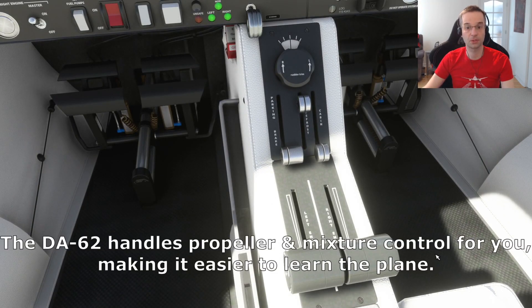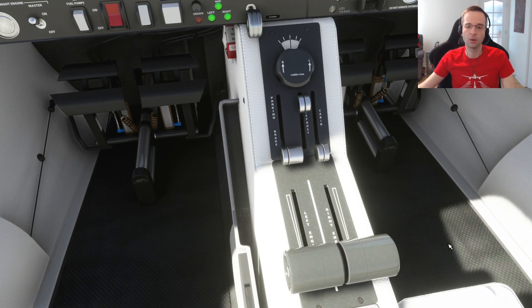On a plane with variable rate propellers you'd also have two prop controls, and depending on the plane you might also have two mixture controls. In some situations you're going to want to control the engines separately, so you'll want to go into the controls and configure your bindings to do so.